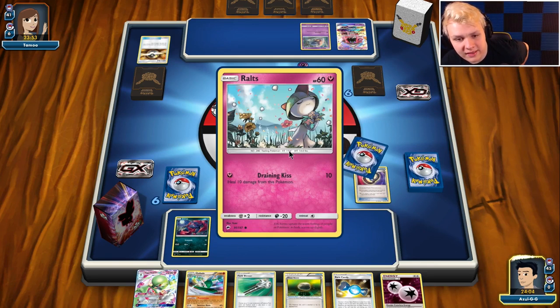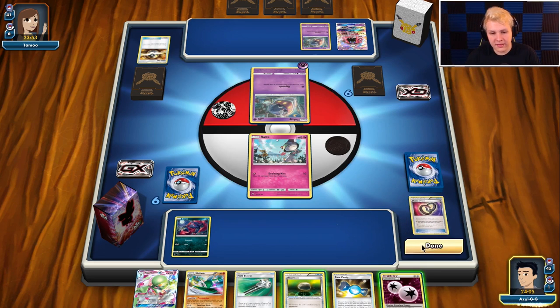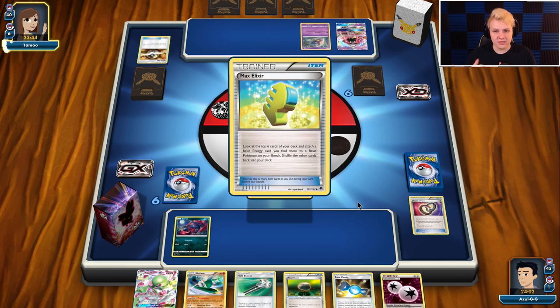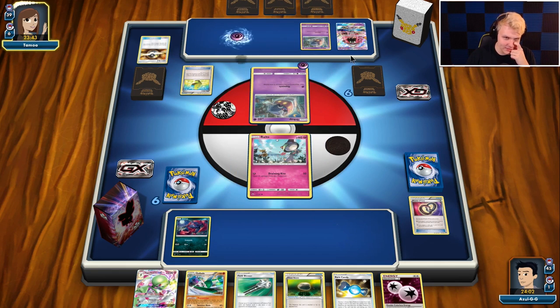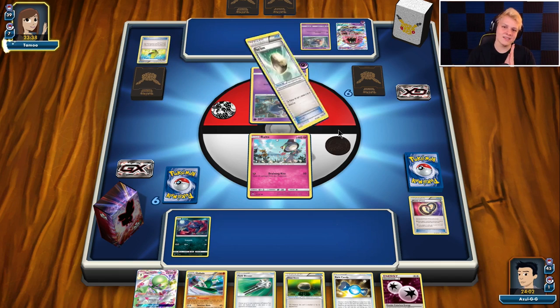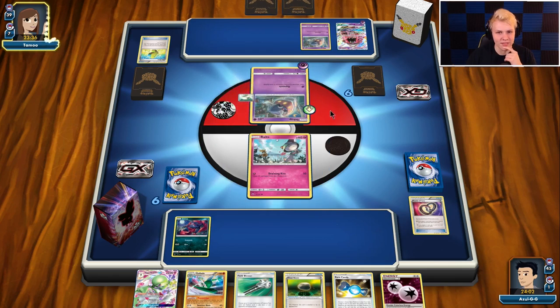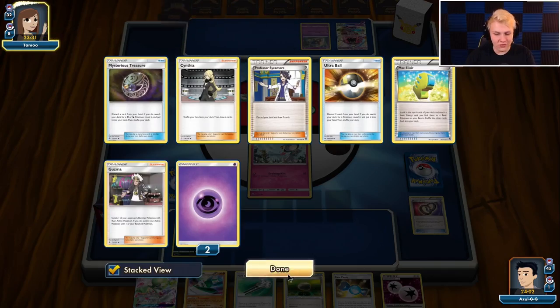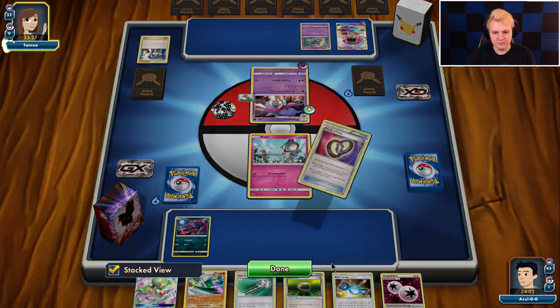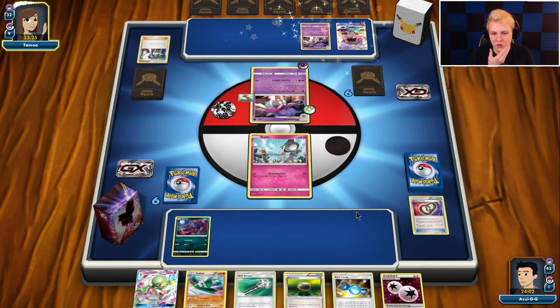Or if Gallade can take a knockout, and then we get the Brigette for the Pokemon. Ideally Ralts sticks around for a turn. They don't have an attacker with energy yet, so they're not super set up. There goes Lele getting energy — that was the scary thing. It's very possible Lele takes the knockout here. And the Float on the active — so now it's not looking good for our buddy Ralts here.